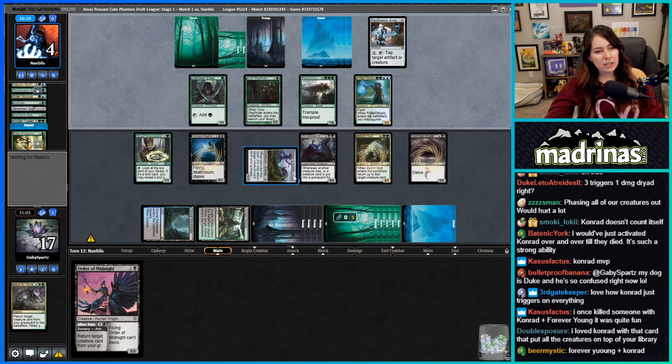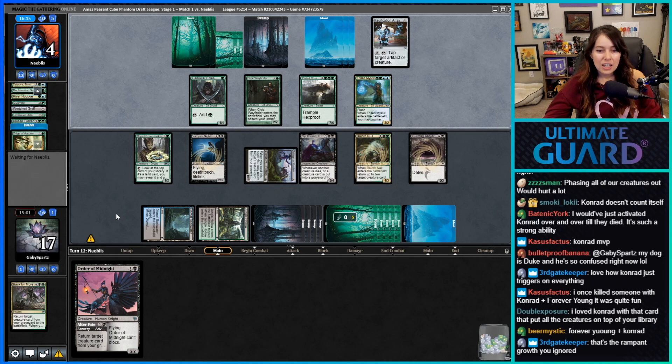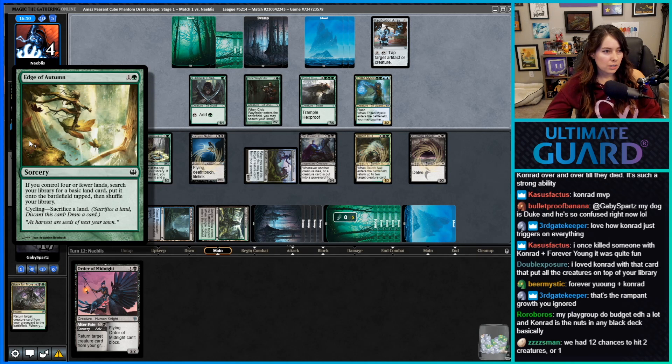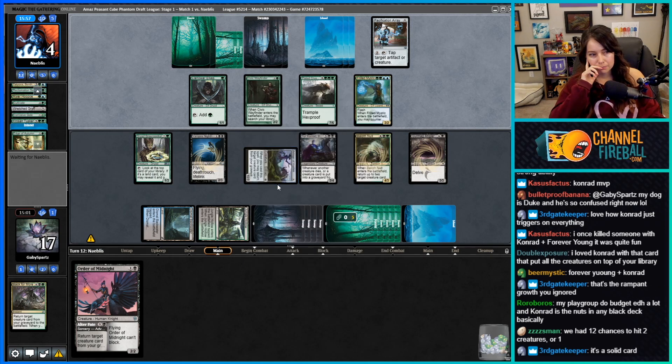Remember in this draft format you'd always play against Conrad and just die? You'd be like 'nah we got time' and then you'd just always die to Conrad. That's the Rampant Growth I ignored — it works in the beginning but you can cycle it later. Hard cost to cycle though. Can't believe we hard-cast Artisan of Kozilek! I've been loving this cube — it's been really fun. I wish we had it for longer.